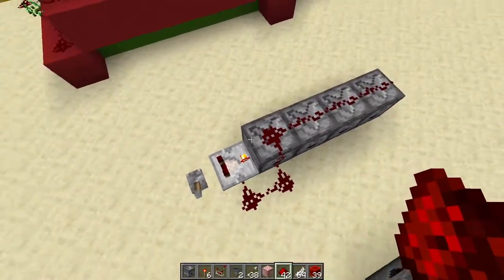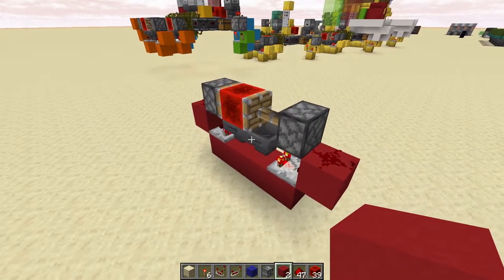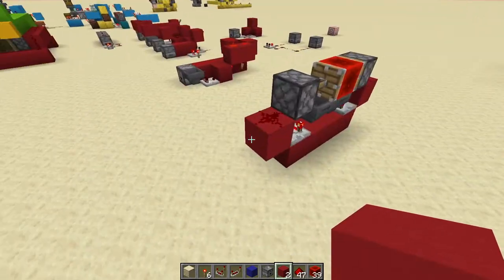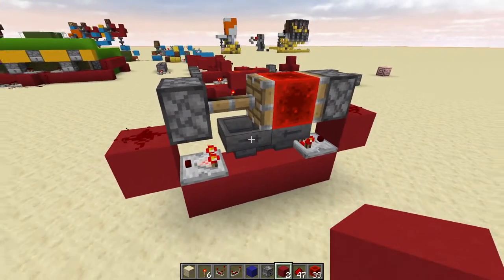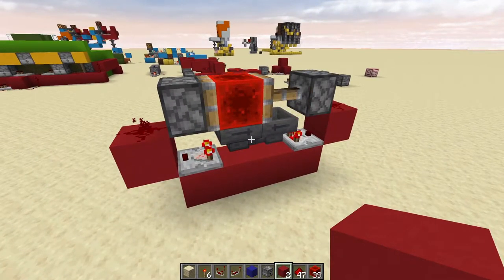So that's just something to keep in mind with the comparator timer. Now let's see one of the most well-known circuits named after its creator, the Etho hopper clock itself. This particular clock can make very short pulses, as it kind of is already doing, or it can make longer ones. In fact, it can make extremely long ones.